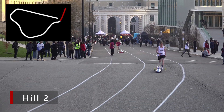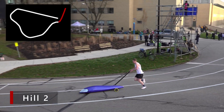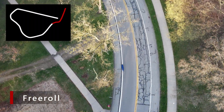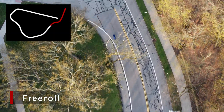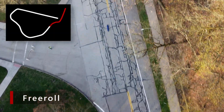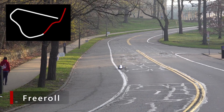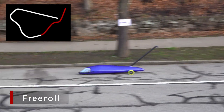The hill two push is very important because it starts the free roll. A good final push can mean a faster free roll time and a better rollout for hill three. During the free roll, the buggy is generally going too fast for a pusher to keep up — buggies can reach speeds of about 40 miles per hour.